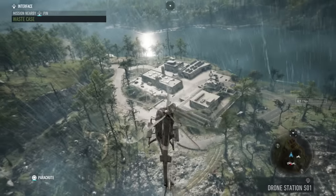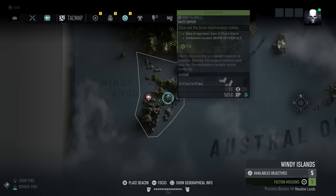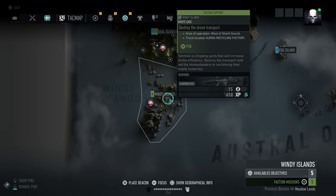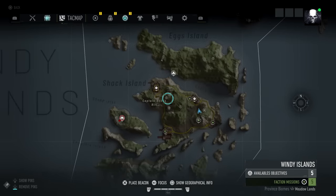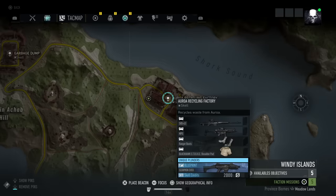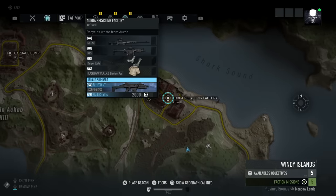For weapon number two, this is one of my favorite SMGs to use and you can pick this one up on Windy Island — it's the island south of Aurora. If you go a little bit further south you'll see the area called Windy Islands. Zoom in right here and it's going to be this base right in front of me. This is the blueprint for the Scorpion, one of the best SMGs in the game.